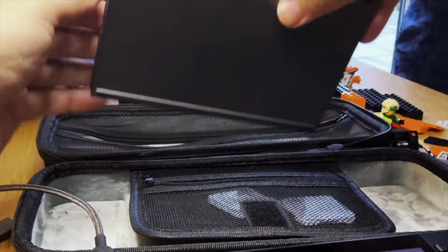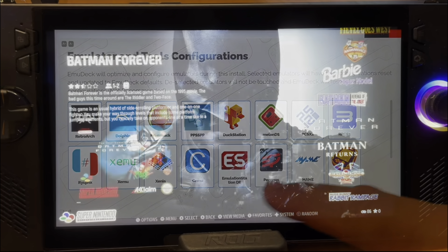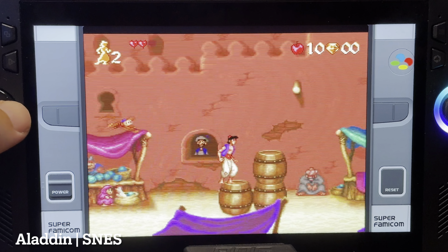At four is one of the main reasons most of us have got the Ally X: emulation, which means reliving classic childhood gaming memories by playing retro games. You can individually install emulators, but a much easier way is using an app called EmuDeck that I've covered in a setup guide — it does all the hard work for us. These retro games, called ROMs in emulation terminology, which you may be able to find online, give us so many happy hours of nostalgia.